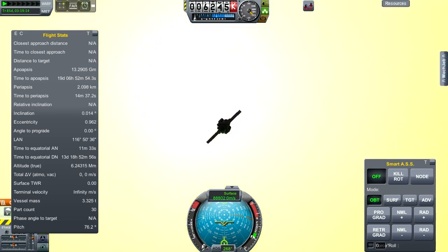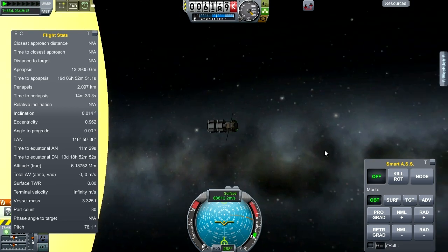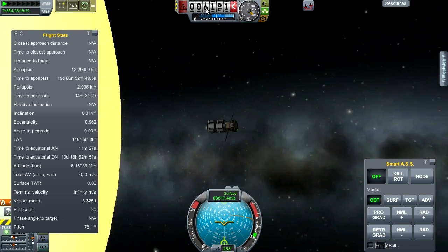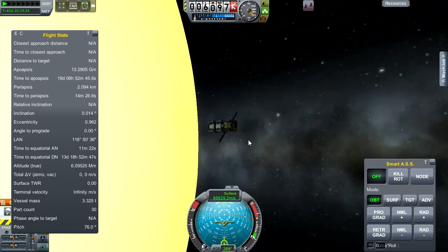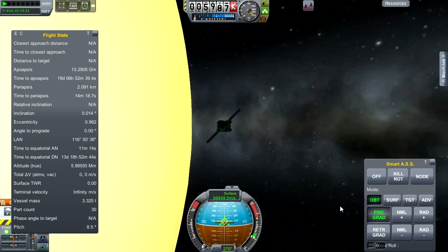An alarm closed and here's the sun. Current altitude is about six thousand kilometers and we are descending. Let's go ahead and have this thing turn prograde.